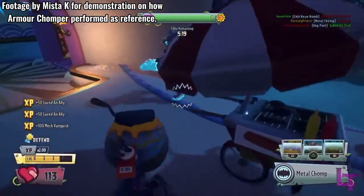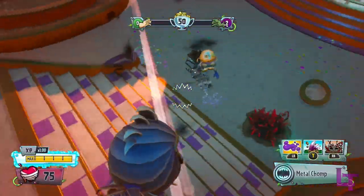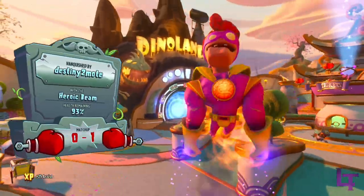Though the health nerf that Amachomper received was correctly applied to the AI, it's just the rate of fire and damage that are different. And thus, the AI version of Amachomper are a lot stronger than the version you get to play as, all because of an oversight on PopCap's behalf.